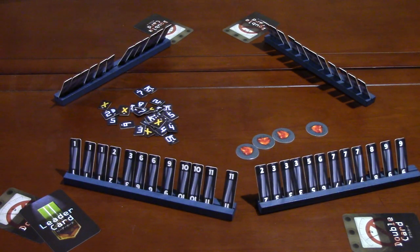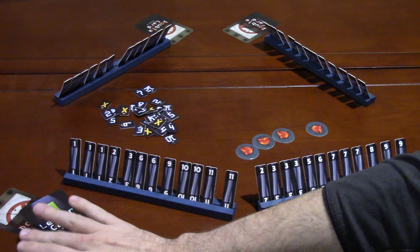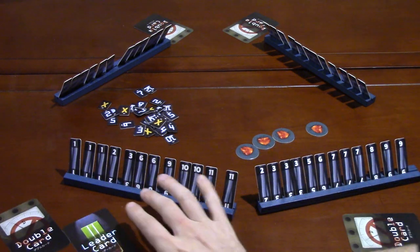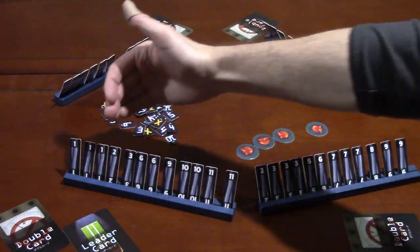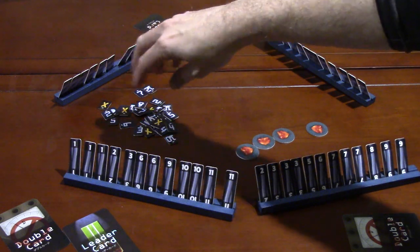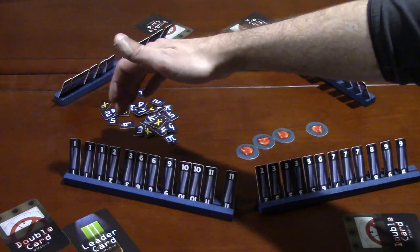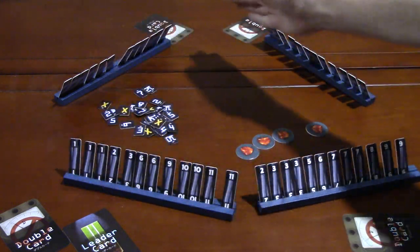Bomb Squad is a cooperative bomb defusing game that plays between two and five players. Each player is going to get, at the start of most missions, one of these doubler cards as well as a tile rack. They'll then get tiles numbered from 1 to 12 — there are some special tiles in advanced missions. Players look at their tiles and put them into their rack from low to high order.